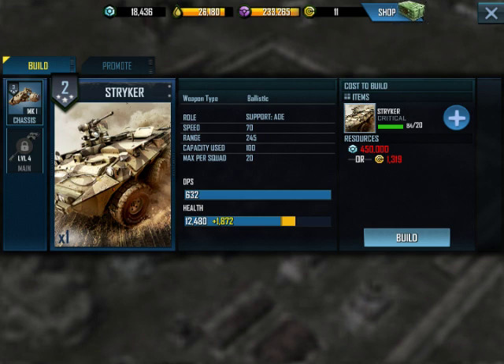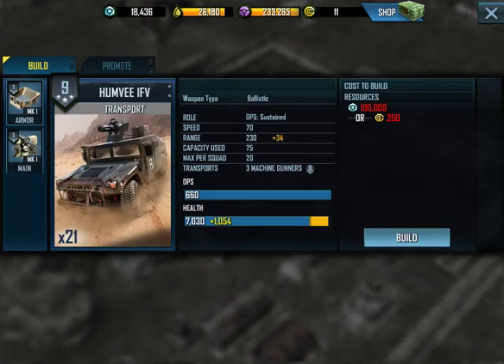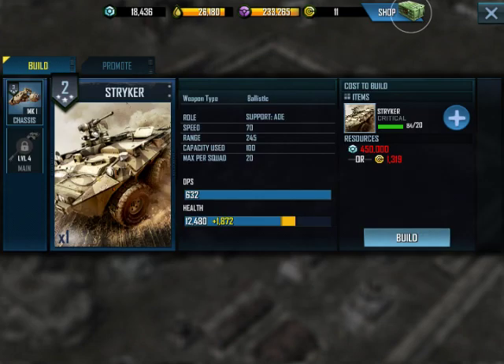The health could be a real game-changer though. Let's say the health is 14,000 times 3 — that's 42,000 for the Strikers. And 8,000 times 4 equals 32,000 for the Humvee IFVs. So the Strikers are going to have more health but slightly less damage — a little bit more durable. When you get into higher-level fighting or base attacks, it really pays to have more health versus more damage.